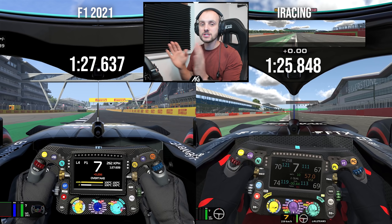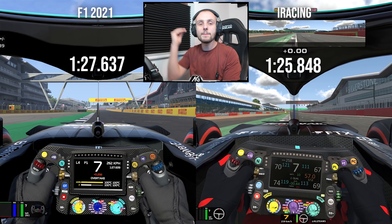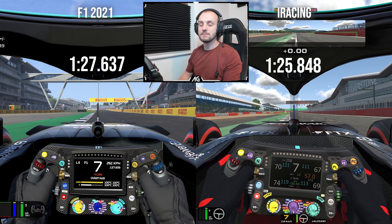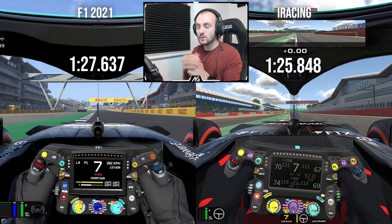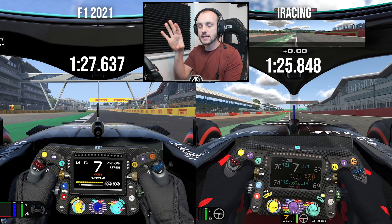The pole position time for the real-life British Grand Prix — which was a sprint race weekend, so they only had one practice session — was a 1:26.1. We've done a 1:25.8 in iRacing. Yes, that's quicker, but I imagine if Mercedes now went back to Silverstone they could probably do at least a mid-25. So I would say iRacing probably gets it more right. We're easily flat through Copse on iRacing; on F1 with a default setup, we're not.